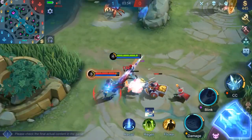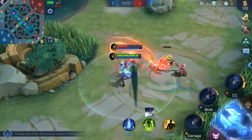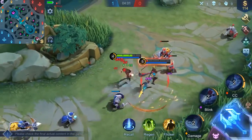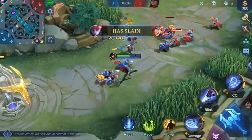Pro Tip number two: Your basic attacks are empowered after casting Enhanced Chain. Make use of the pull effect from the empowered basic attacks to keep the enemies within the knock-up zone.